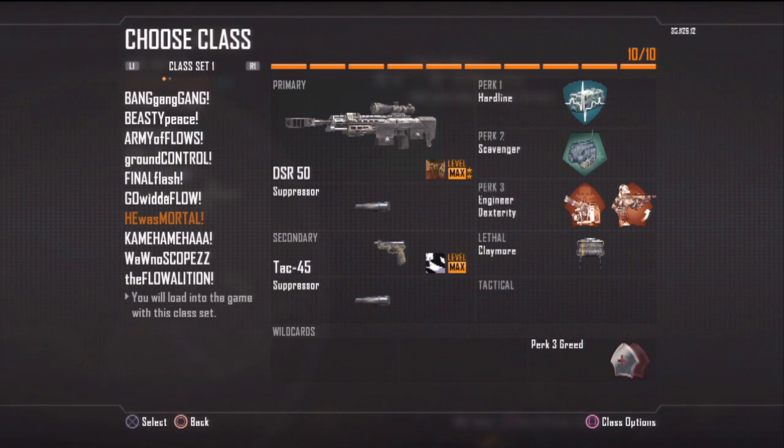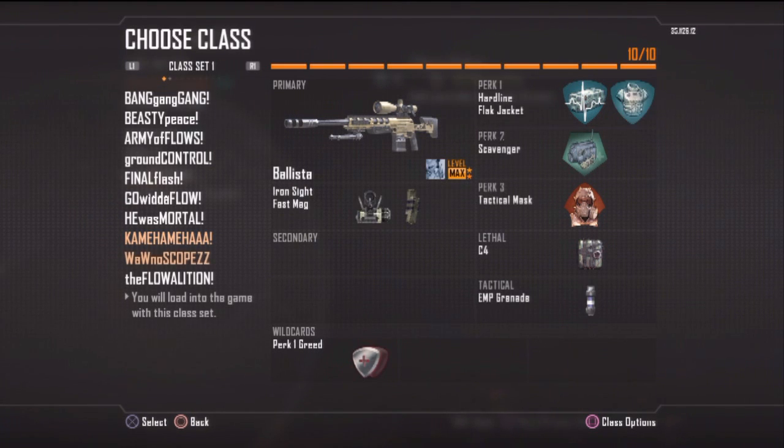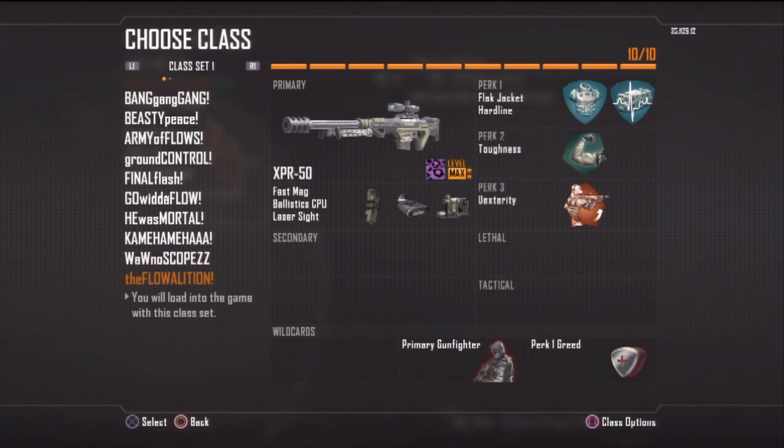Next one is my silence class — when I want to go about getting my score streaks and want a high K/D game, not necessarily a high-scoring game, I use my silent sniper class. Go for those 30 and ohs, 50 and ohs, just let them know the intentions. Ballista class — rocking all that stuff. The Ballista is a really cool gun, I really like it, but the DSR50 just beats it out most of the time. The iron sights Ballista reminds me of my days back in World at War — really super fun sniper class.